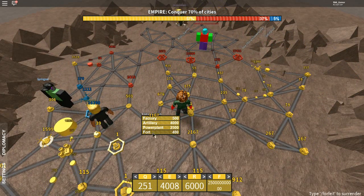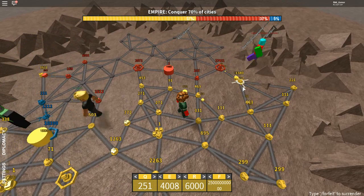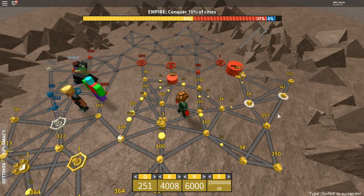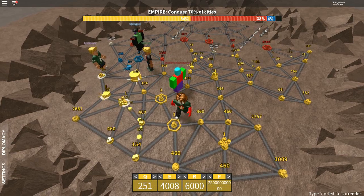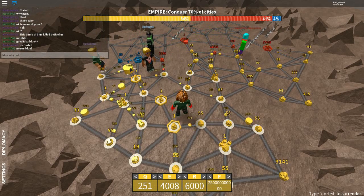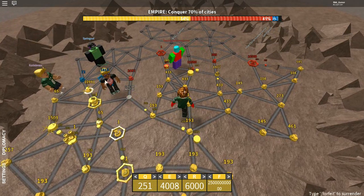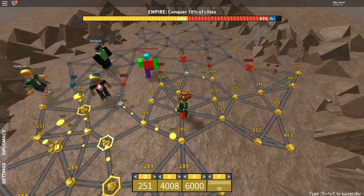I'm actually kind of confused on how the hell Red won that battle. He has 27,000. And see where I have a fort — if you have a fort right in the middle of your base with nothing wrong, you're going to turn it into a factory or power plant, usually a factory. Artillery costs 4,000, fort costs 400. So how could something that costs 400 be even the same magnitude as something that's 10 times more? That is confusing me.